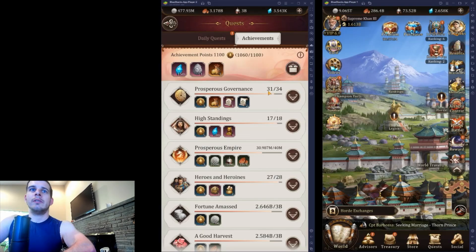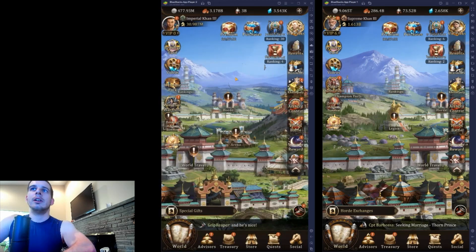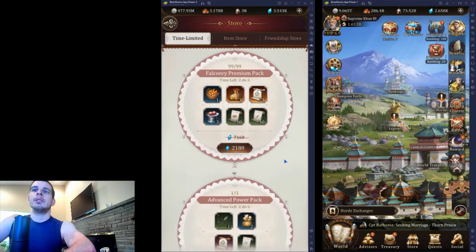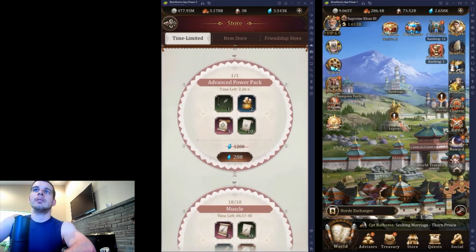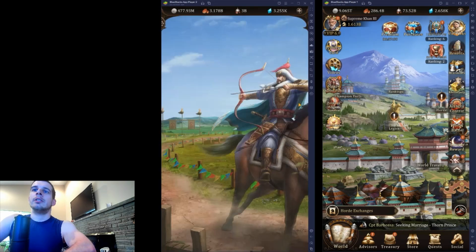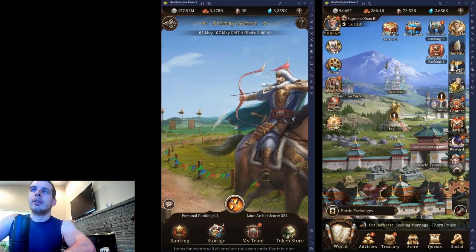So we're on day 31 of the VIP zero account now. We've got archery running. I'll go ahead and grab myself some extra archery stamina down here. This is a pretty good deal because it gives two talents and three equipments, plus it's a little bit easier to rank high in the archery game because it's a server-based game rather than a cross-server based game.